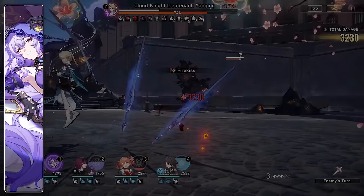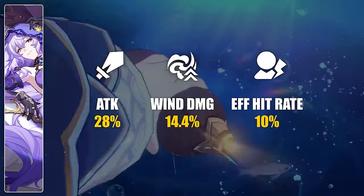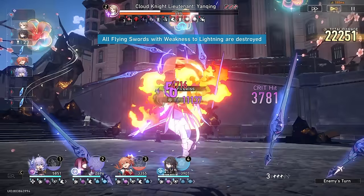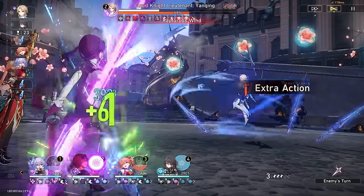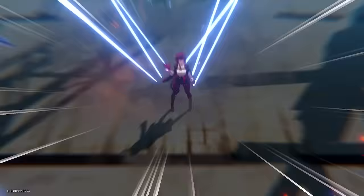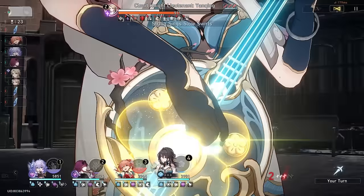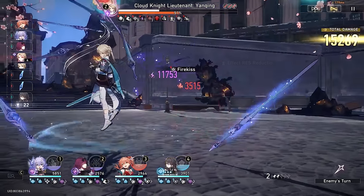Her third ascension passive increases her damage by an amount equal to 60% of her effect hit rate, up to a maximum damage increase of 72%, which requires 120% effect hit rate to max out. This is really nice because it gives a solid benefit to building effect hit rate — and she definitely needs it, as her base chance to apply DOTs is a pretty low 65% most of the time. So she needs to build a lot of effect hit rate, but she gets rewarded for doing so. After maxing traces she also gets 28% attack, 14.4% wind damage boost, and 10% effect hit rate as stat bonuses. Overall great passives, though my only complaint is no passive targeting energy regeneration, which has become a necessity — even Kafka has a passive for it despite the same 120 energy cost.